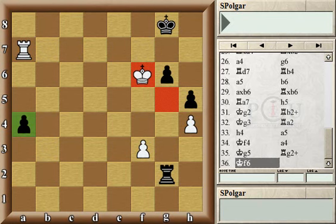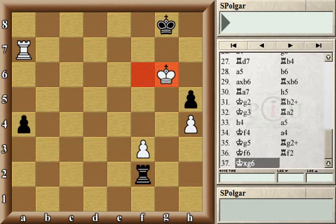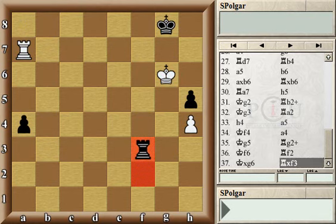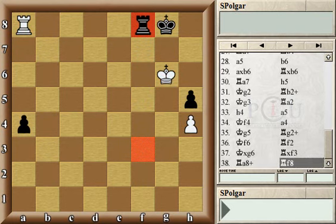Black should have played rook g3, attacking the white pawn, and if that advances then black can also advance the pawn to a3 — that would have been an easy draw for black. Here black played rook f2, and now white got to capture the pawn, all of a sudden threatening checkmate. This is where black made life really difficult by not capturing the pawn on f3 — perhaps forgetting due to time pressure — because after rook a8, black can block and easily save the game.